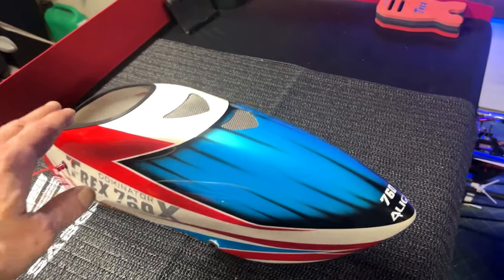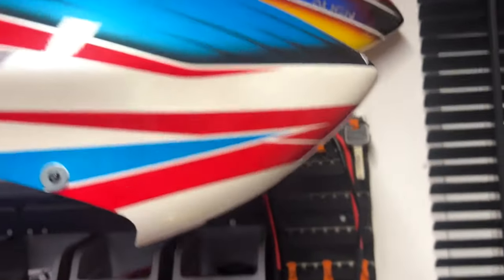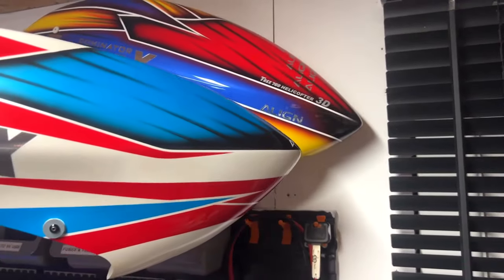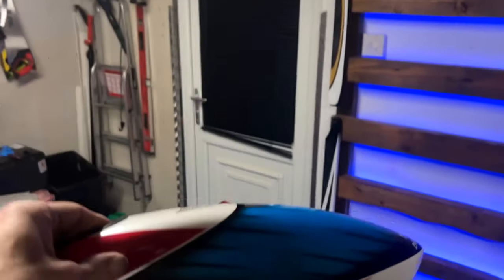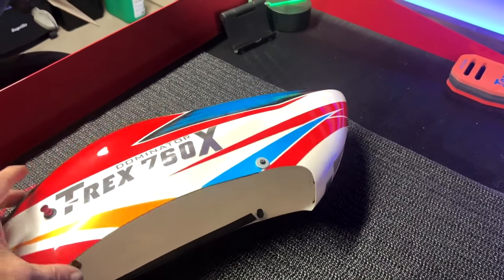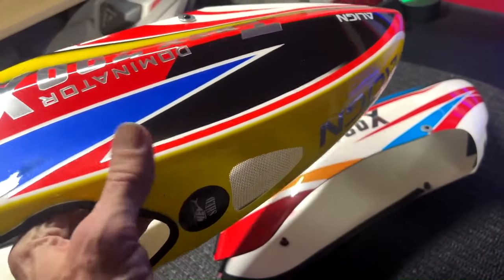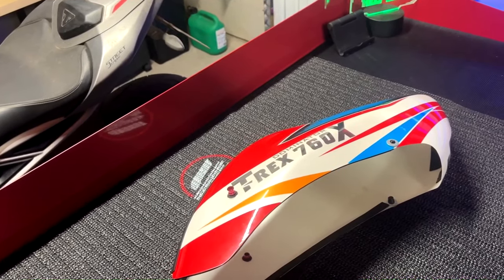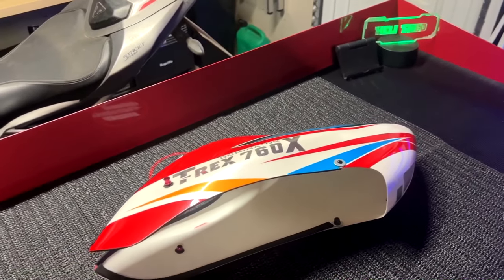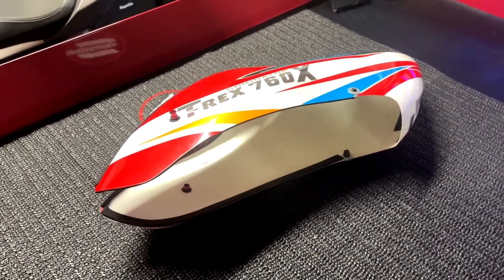Sadly, the 760X Rosie's canopy is essentially exactly the same as the 700X canopy - same dimensions, just a different paint job. And yes, it's flimsy like a piece of paper. You can get some glass fibre or carbon fibre and line the inside of your canopies. Jeff over at West Hobbies RC has recently done a great video on that - you can see it in the top right-hand corner, go along and have a look. It's something I'm certainly going to be doing with my canopies.